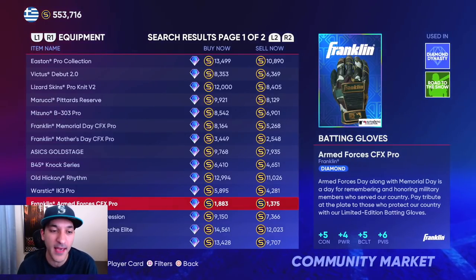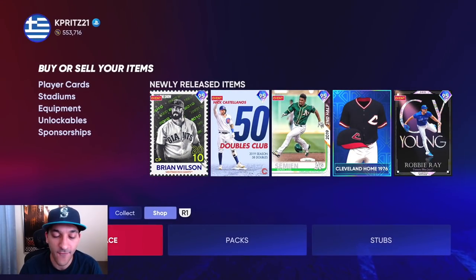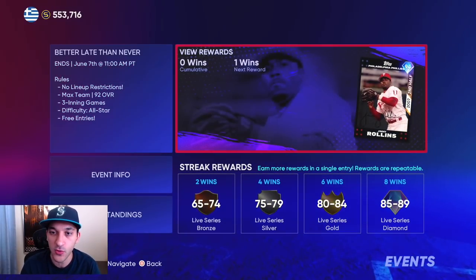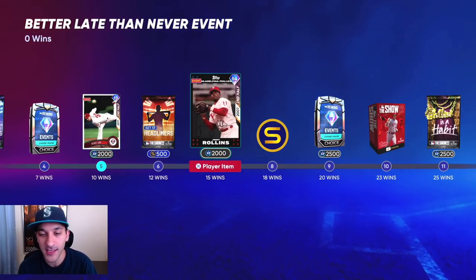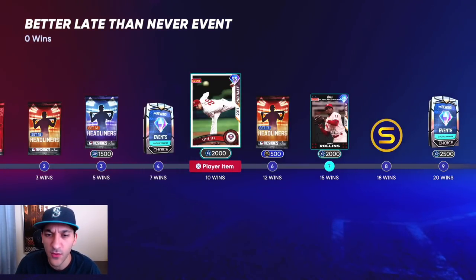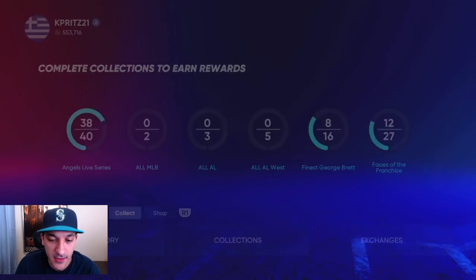What's next for us is focusing on the big collection, but for the rest of today we'll do events. There are two second half hero cards we can get — Cliff Lee and Jimmy Rollins — and we need 15 wins. We'll probably try to get 15 wins by tomorrow and have that collection done. I think we'll be able to finish up the second half hero collection.